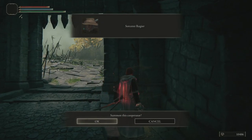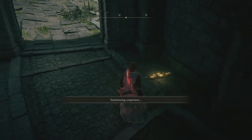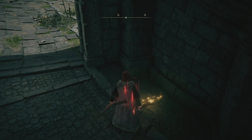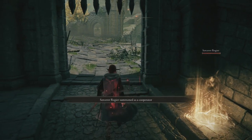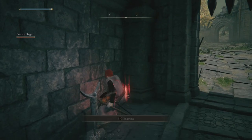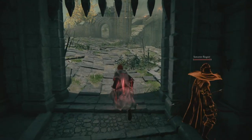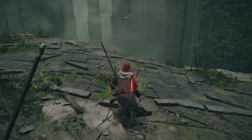So we'll call this the entrance to Stormveil Castle. On the way in, you'll have a co-operator we can use. He's very helpful for this — I don't see why you wouldn't bring him in. And because it's an NPC summon, we should still be able to summon Lootl as well, so this is basically going to be mega easy, so long as we can avoid his attacks. We have Bloodhound Step and all that good stuff. Our biggest danger is actually going to be falling off the ledges, so just bear that in mind.